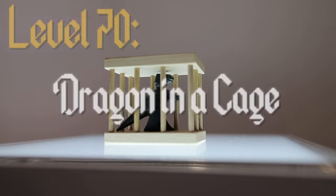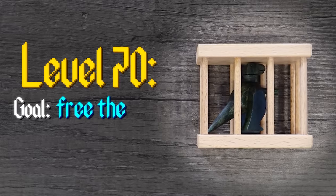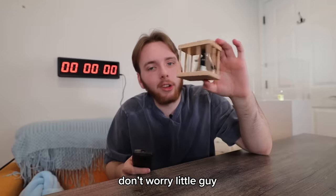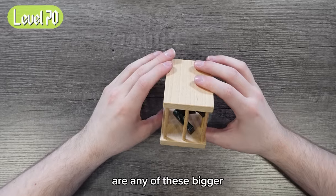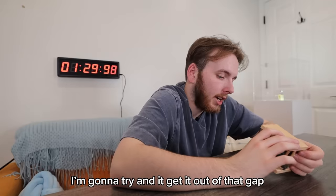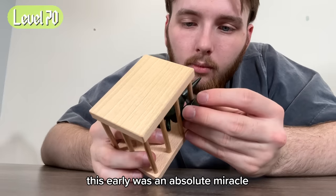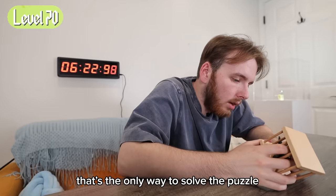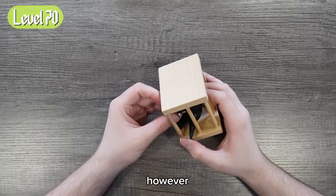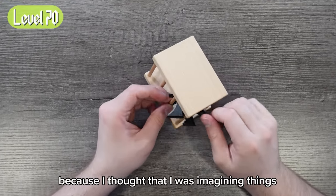Level 70, Dragon Air Cage. Look at this little guy — this can't be that hard. The goal? Free the dino. Time limit? Four hours. Don't worry, little guy, you'll be out soon enough. Are any of these bigger than others? This gap looks a little bit bigger. I'm going to try and get it out of that gap — let's go tail first, buddy. Figuring out the bars this early was an absolute miracle. In fact, that's the only way to solve the puzzle. However, I completely brushed it off because I thought I was imagining things.